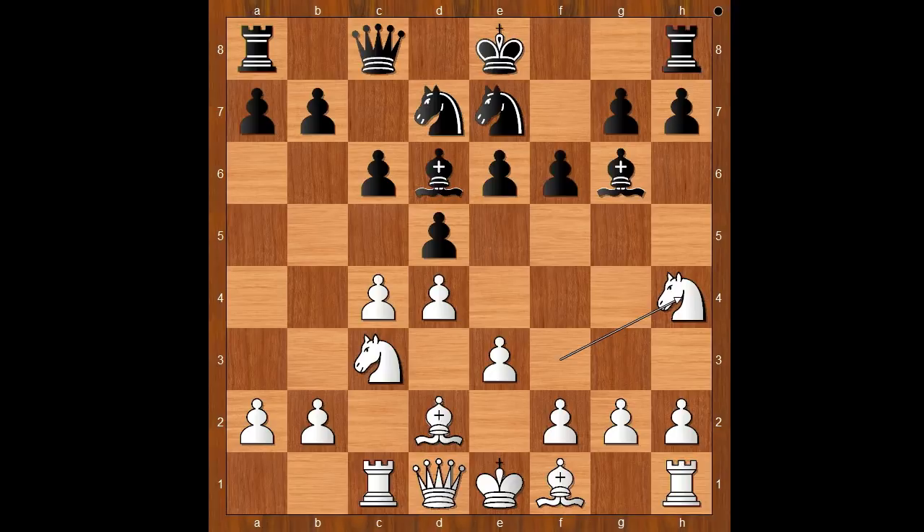Black to move. Instead of bishop to f7, which looks like a very natural move, Chigorin played f5, daring Steinitz to take on g6. If knight takes bishop, h takes on g6 and the file opens for the rook. It is white to move. If Chigorin had home preparation, he couldn't predict Steinitz's next move.